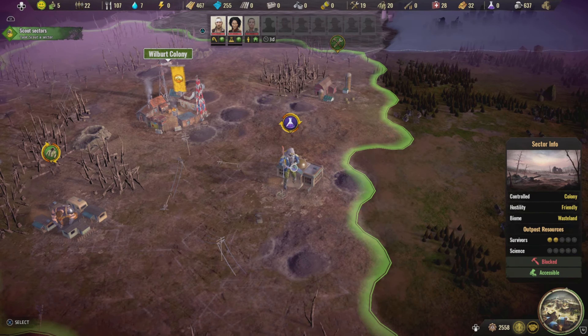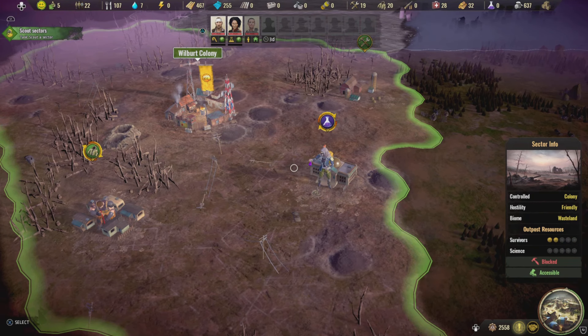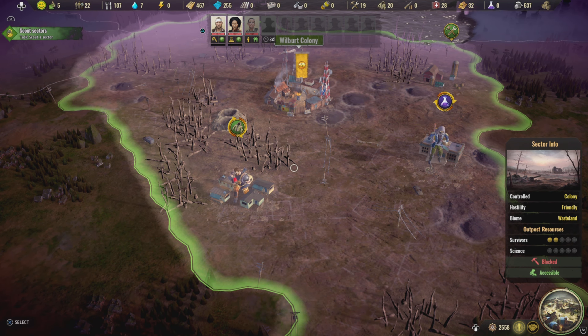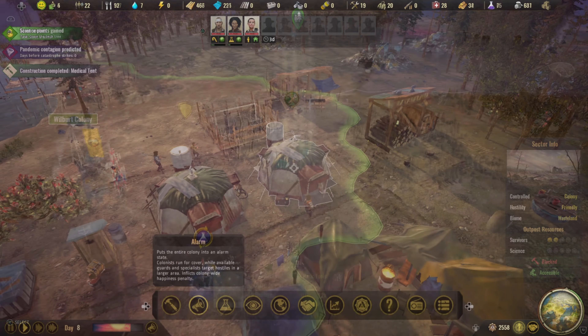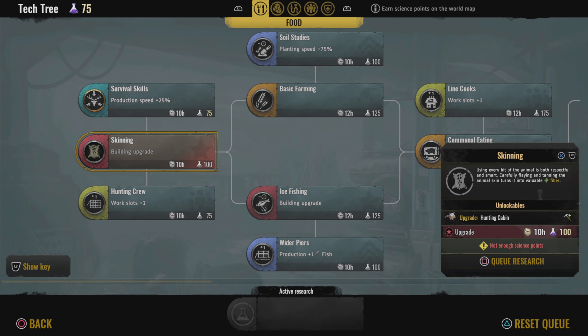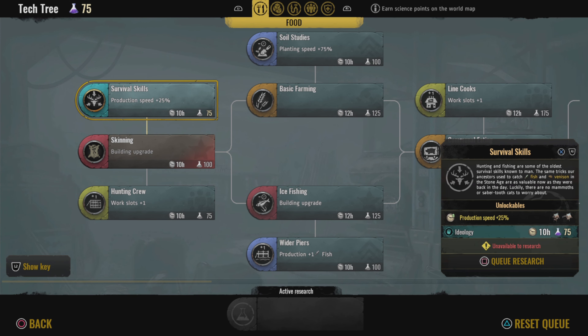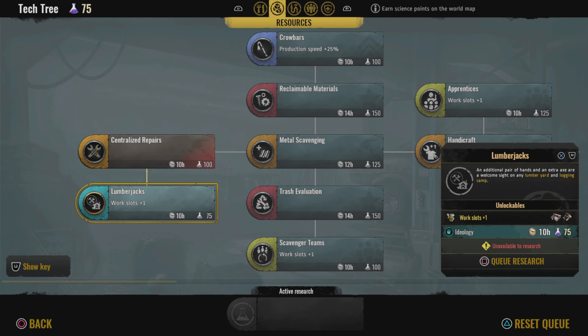One thing this game does really well is random events. There are basic scenarios — like a survivor turning up at the gate where you choose whether to let them in or not. Sometimes they benefit your colony and sometimes they hinder it. There are also random events within the camp you've got to figure out: problems with someone's living quarters, medical emergencies, all that kind of stuff, and you've got to decide what to do about them.